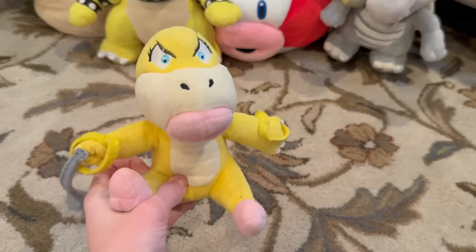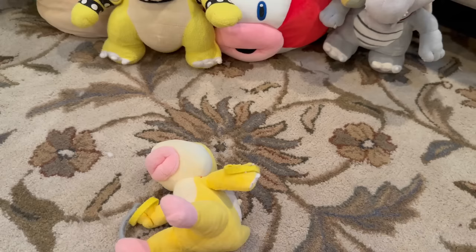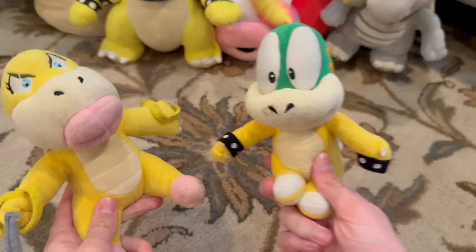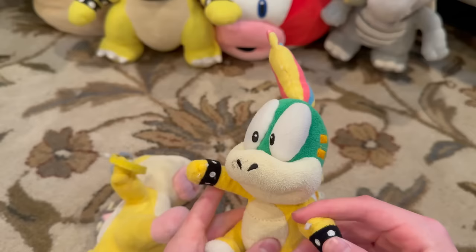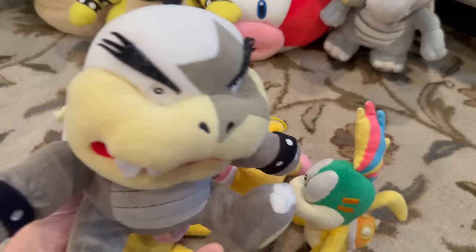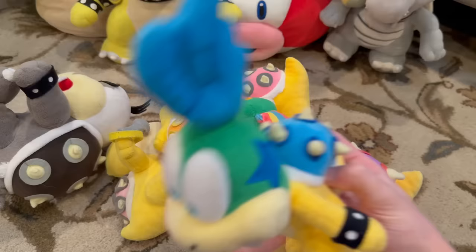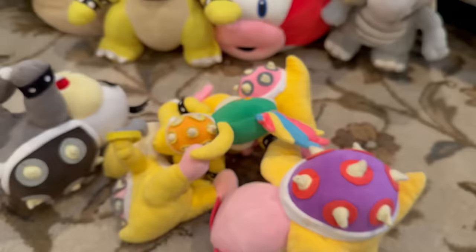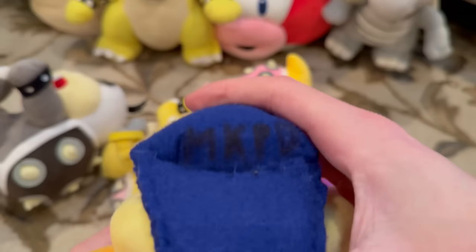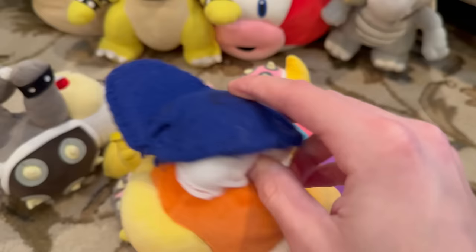Next we're gonna do all the Koopalings. This one is definitely my favorite: a fake Wendy that we recently upgraded to the brand new All-Star Wendy. I've had the fake since like 2014. I've also had this Lemmy plush just as long — it's official, it's good, I might upgrade it soon since it's a little worn out. Next we got Morton and Roy, featured in Episode 7 — good plushes. Then I got Larry, solid plush. Then I got Boom Boom and I put Diddy Kong's hat on it for the Mushroom Kingdom Police Department — he's the police. The hat just looked bad, so this kind of looks rough.